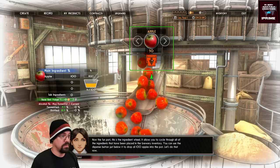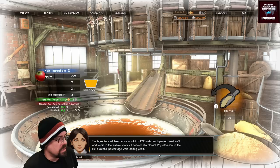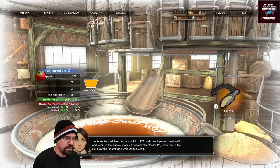Wow, is it actually going to drop 100 apples? I think it did. The ingredients will blend once a total of 100 units are dispensed. Next, we'll add yeast to the mixture, which will convert into alcohol — pay attention to the rise in alcohol percentage while adding the yeast.